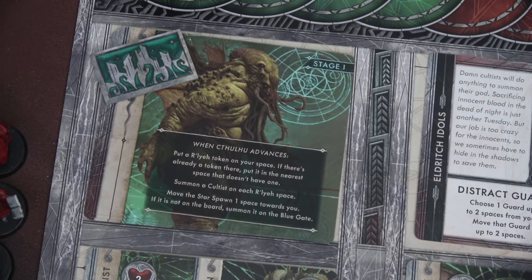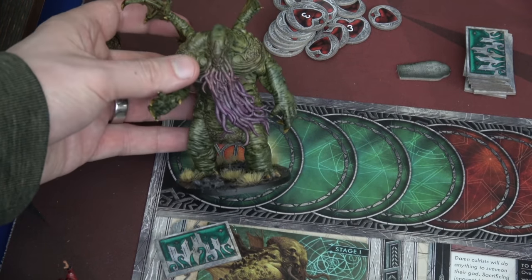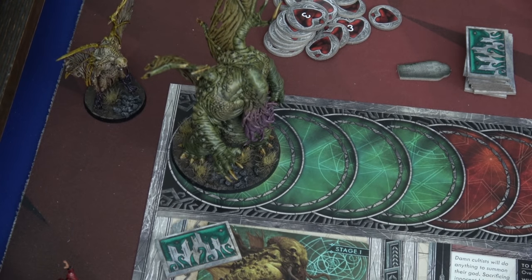Finally we have Cthulhu himself, along with Raleigh tokens. Whenever he advances, put a Raleigh token on your space — if there's already one there, put it in the nearest space without one. Summon a cultist on each Raleigh space, and move the star spawn one space towards you. If it's not on the board, summon it at the blue gate. Bill outdid himself — this miniature looks amazing and terrible at the same time. We place him here; remember when he gets to the red spot he spawns. Also, if we disrupt the ritual he'll spawn and we need to take him out.